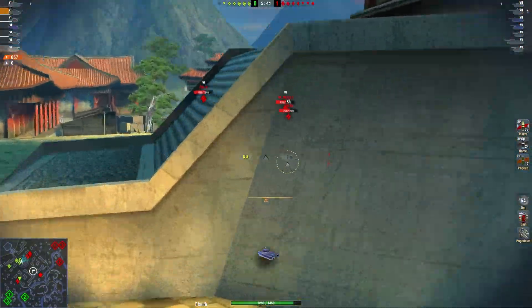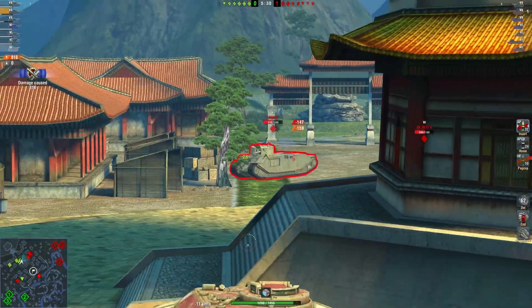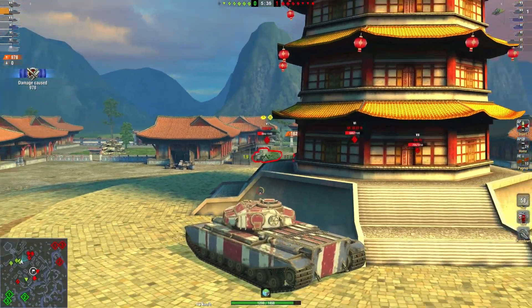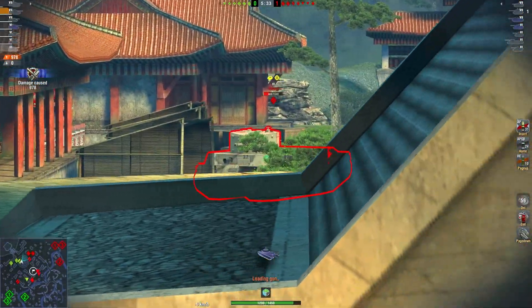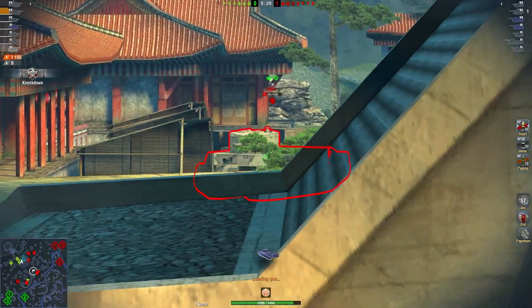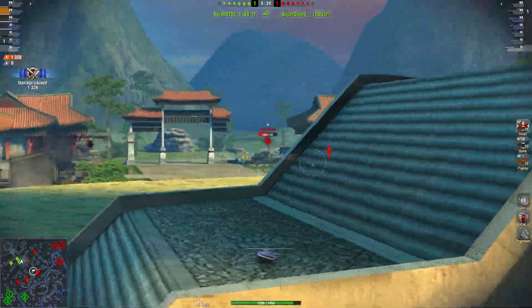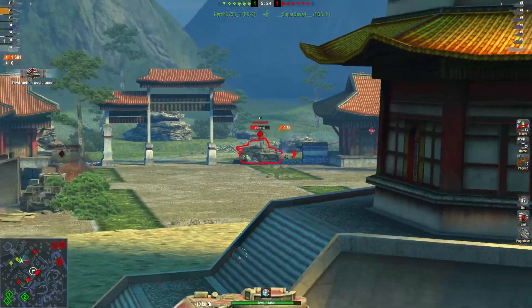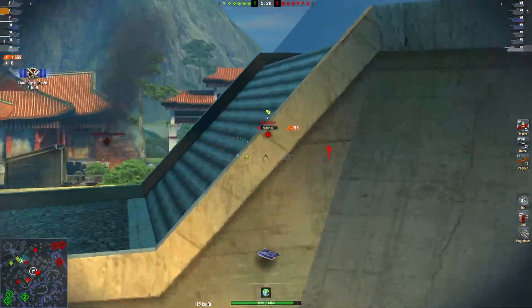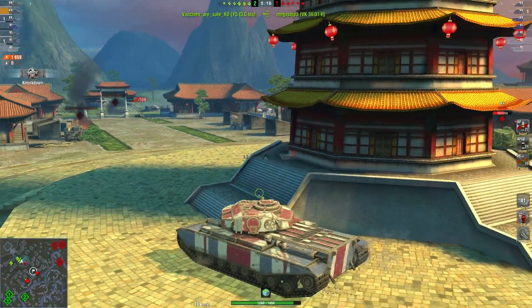If you can get a hull-down position then you can really rule the battle, but you still have quite a weak turret. If people start flinging gold at you, especially at tier 8, they're going to pen you anyway. But if you can do what he's doing here against tier 6 and 7, then you really can smash apart the reds — it's a little bit situational.